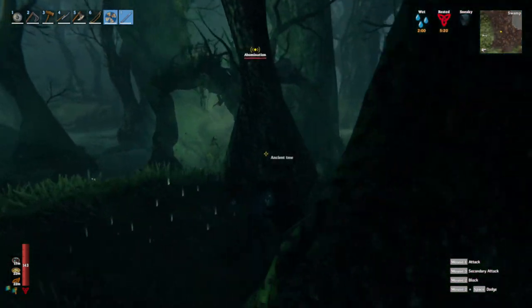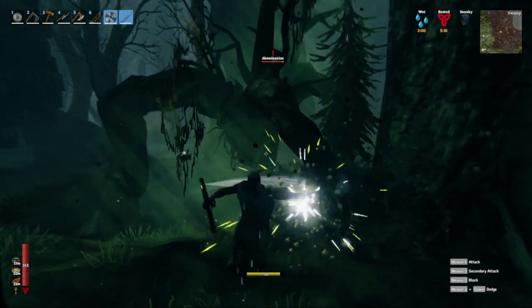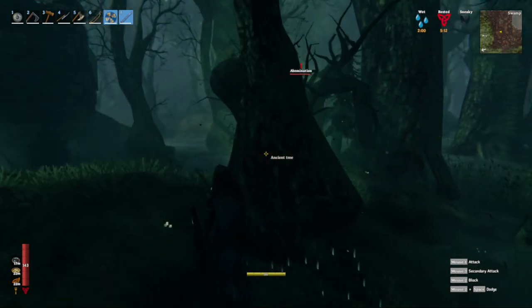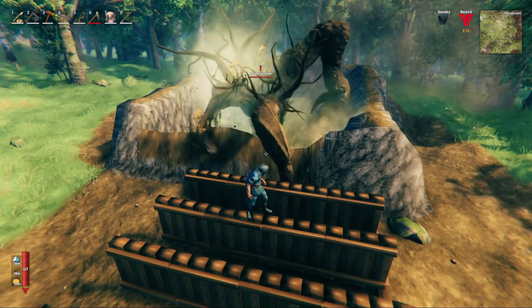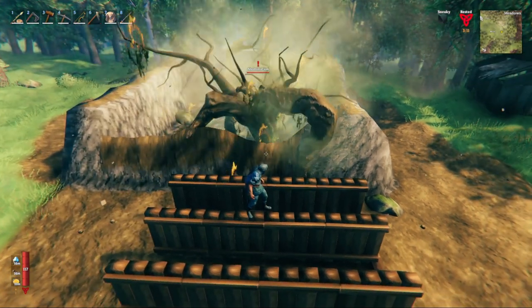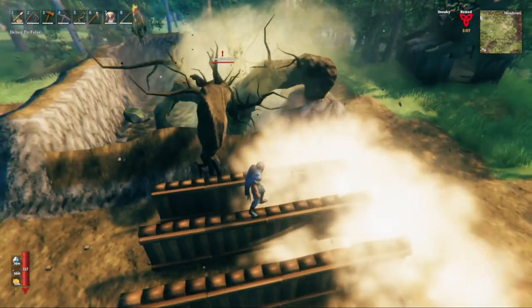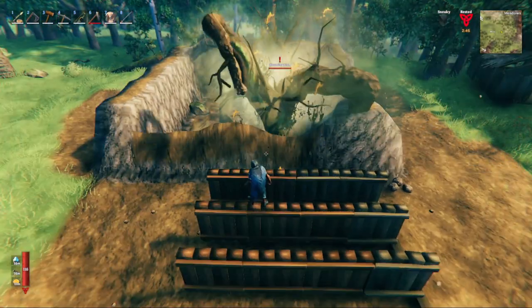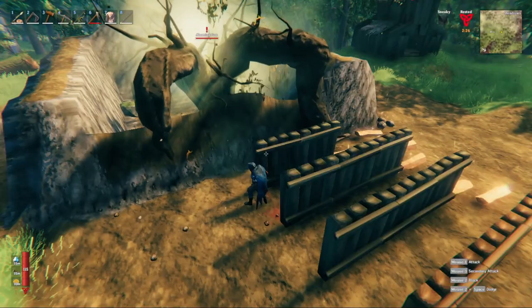This would primarily be information you'd use if they attacked your base and you were using a ground wall or a trench to defend, which may not be likely as you're probably not building either in a swamp. We may also see Iron Gate add these guys to a raid down the road. When you have a ground wall present and are blocking an Abomination, they can typically reach about 6 meters in range on their two primary hits with their arms.